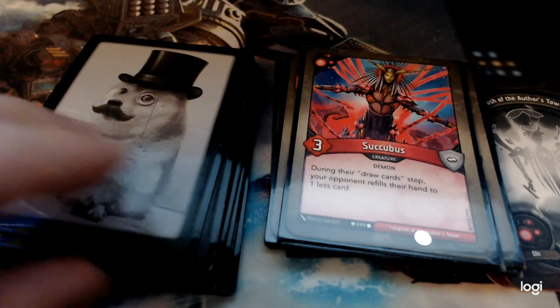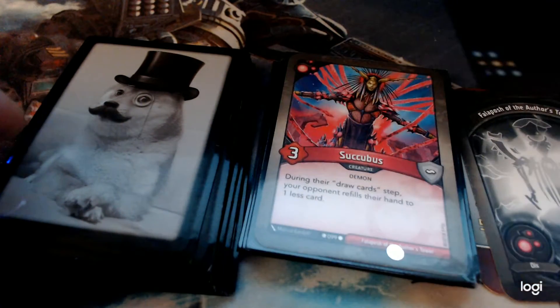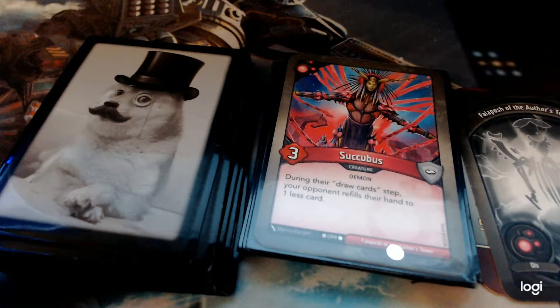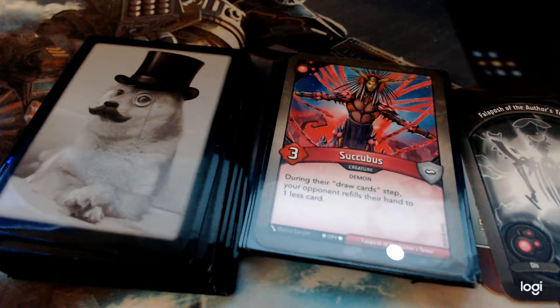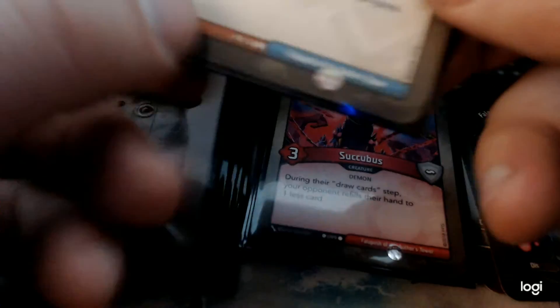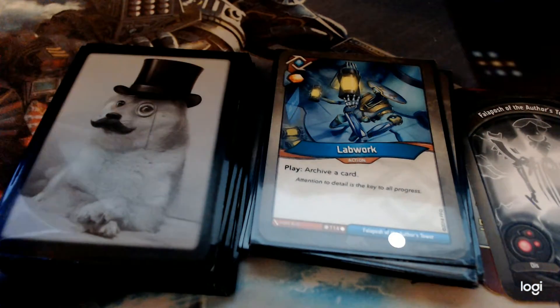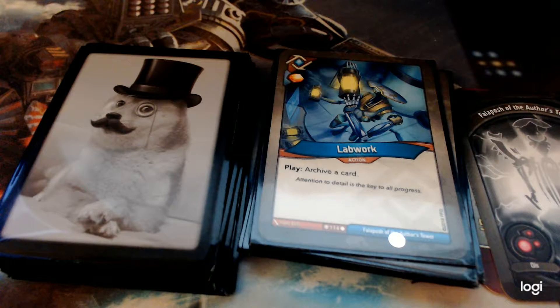Now we're going to get into Logos territory. With Dis, there's a focus on disrupting the opponent's plan, wiping the board, slowing them down, making things cost more, undoing things. Logos is about accelerating your own state and getting some tempo. A lot of the things here are focused on that.